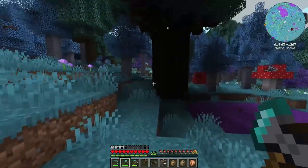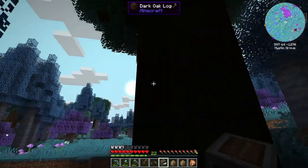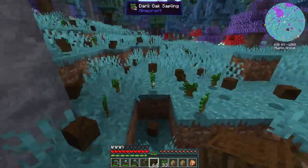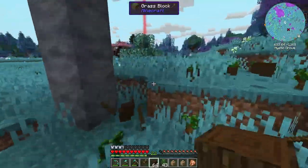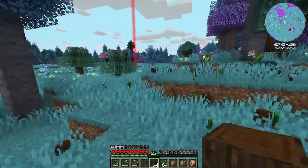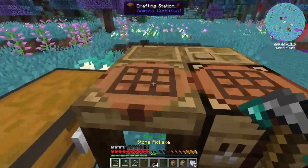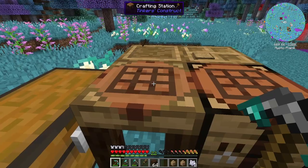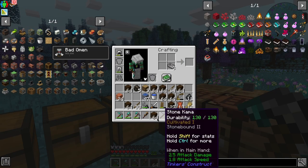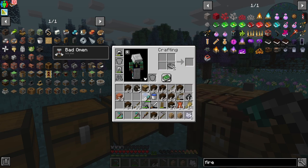But why stop at 2x2 trees when there are these massive oak trees randomly spawning in this forest? They dropped about 5 or 6 stacks of wood, so I'm going to look for a few more of those. As some of you may have noticed, I did decide to upgrade my tools using the Tinkers mod. I just used simple stone ingredients which I covered in diamond — by doing so, this basically allows me to repair them using stone. Is this broken? Yes. Should I exploit it? Absolutely.